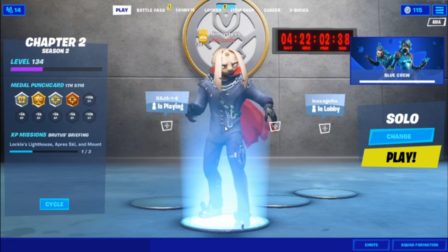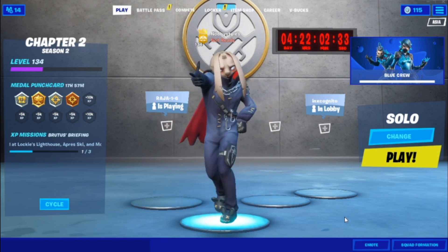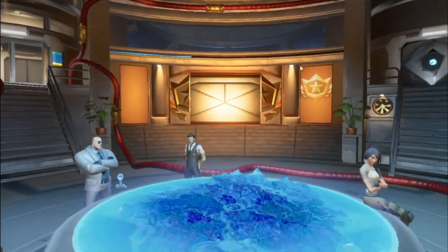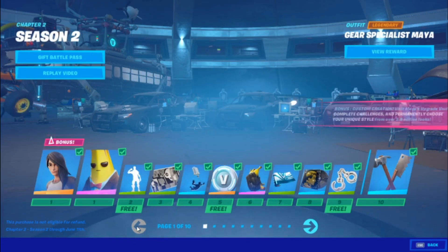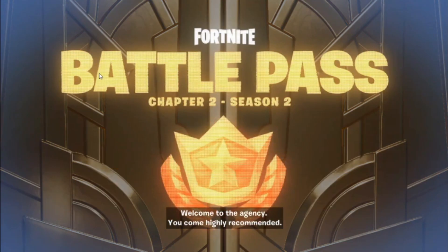After that, go into Battle Pass, go to the first skin you got — that's Maya for everybody in the battle pass. Click on Maya and replay the video at the same time. Now just watch the whole video — don't skip anything. If you skip, you'll have to restart the glitch.